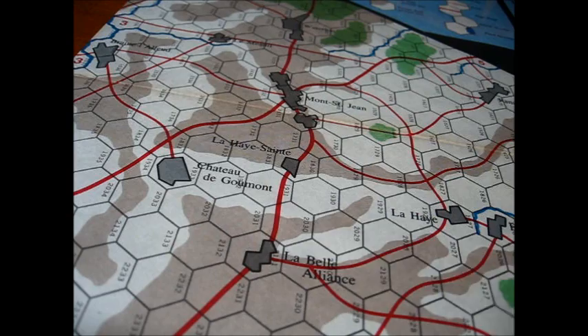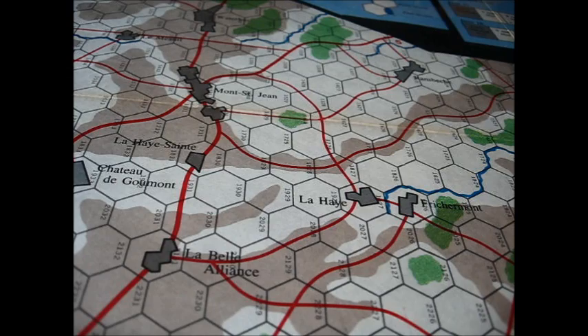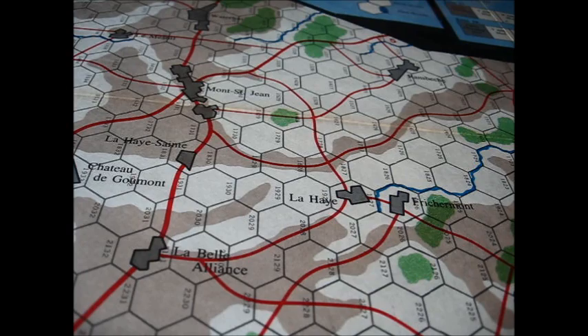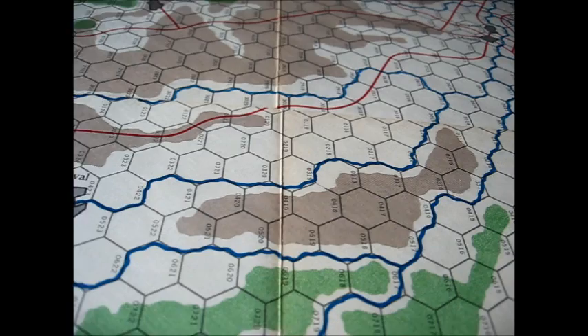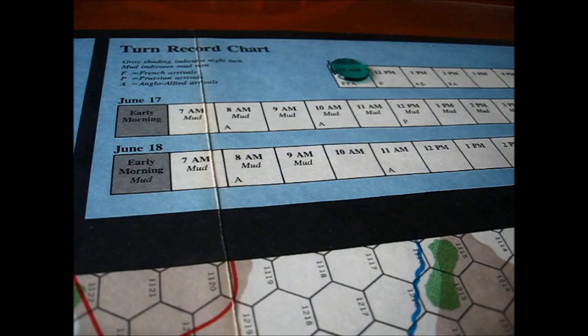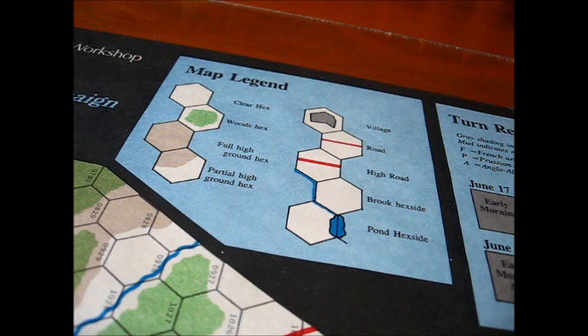A closer look at where the battle proper was fought: here's La Belle Alliance, La Haye Sainte, Mont-Saint-Jean, and further up here, Waterloo. And over here, the roads at Ohain, Chapelle-Saint-Lambert, and Lasne, where the Prussian corps eventually crushed the French right. The board was kind of plain but functional — I really liked it. You can see the forest depictions and the rivers, and the towns were neat looking. There's your turn record chart, which covers the three days. Each turn covers about one hour of time, and they also have some special night turns which consume several hours.